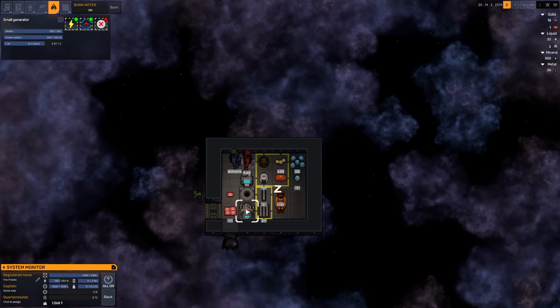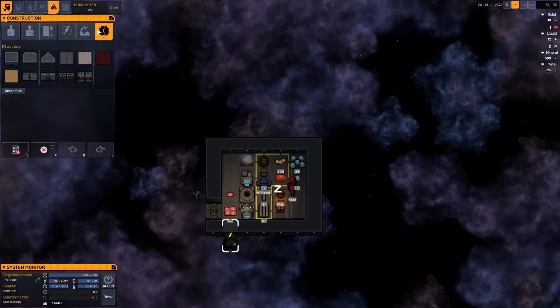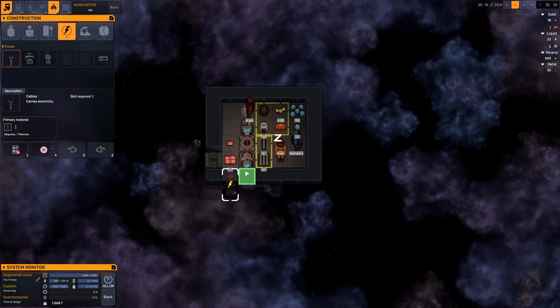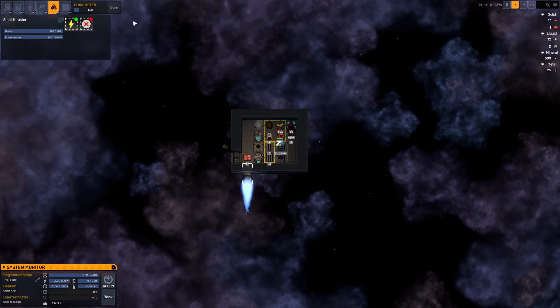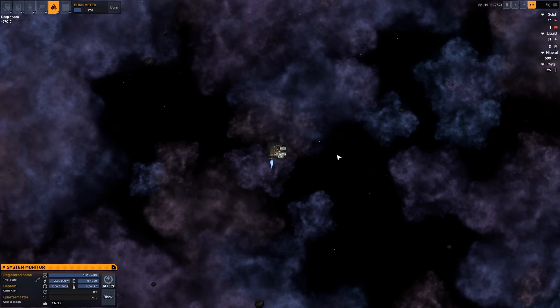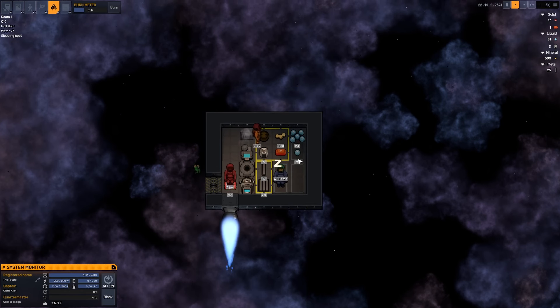Our generator gives us 250 watts. This small thruster, which is going to allow us to make some forward progress, takes 150 watts — so effectively we can run the life support and the thruster at the same time. We're going to have to turn off the transponder. This thruster is not connected to the power grid. This is why I arranged these machines like I did — so that we only have to build one cable. There's a cable natively in each machine — one cable right there in the corner. That will allow us to start building up the burn meter. The burn meter is like a charge — once we have charged up 100%, we are going to be able to move forward.